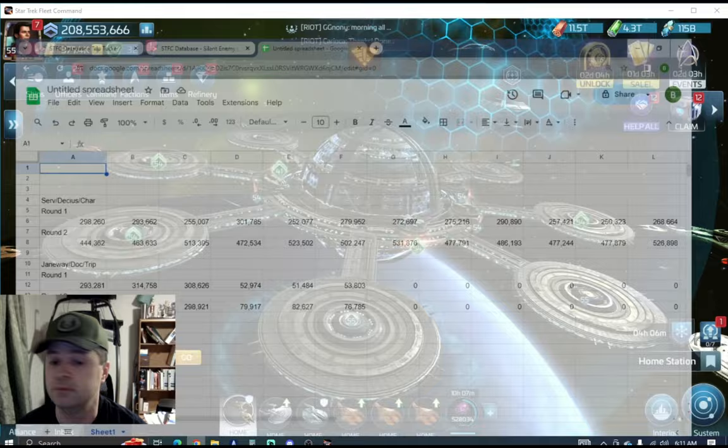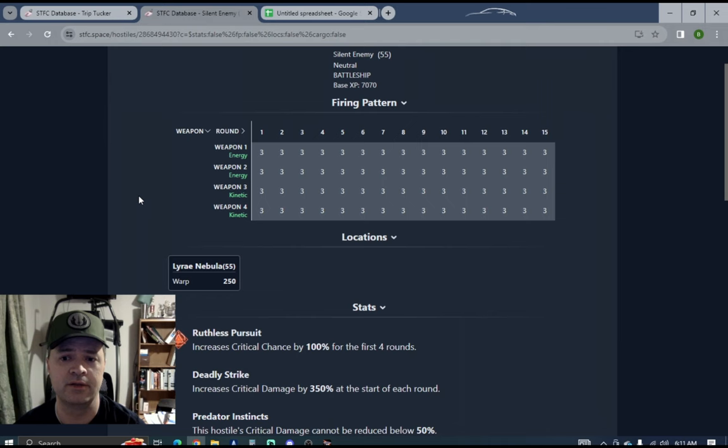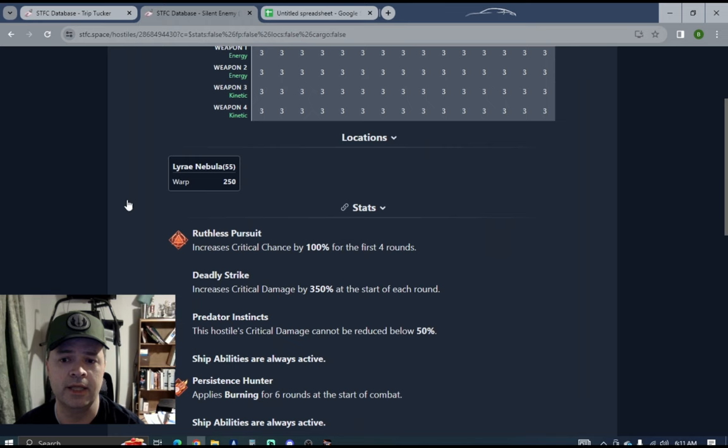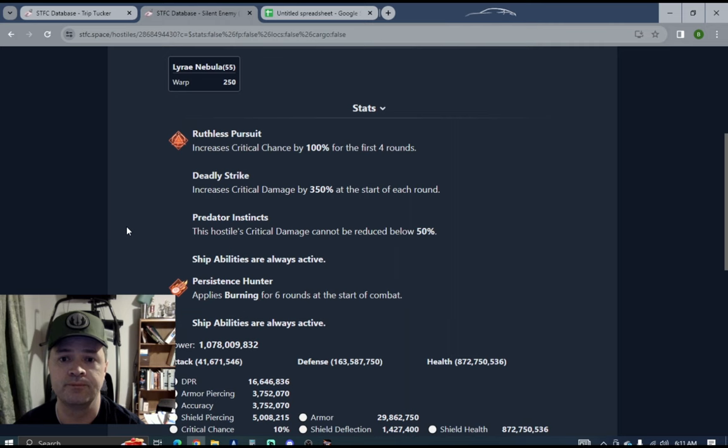Let's talk about the silent hostiles. I'll pull up the silent enemies and get to the meat of this, then go into the battle reports to show how they work. Here's a battleship — it's just a level 55, which is the range I'm hitting right now. Let's talk about their abilities.